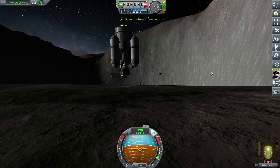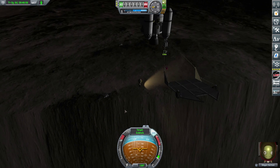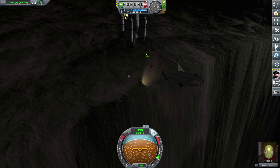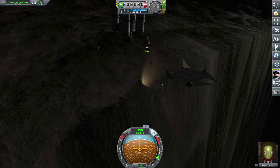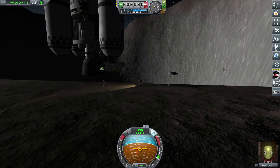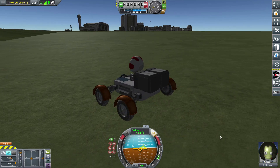Here I'll show you one of those bugs. I was trying to go to Moho and build a little observation platform on the Mohole, but then the ground anchor just popped up above the ground. I reloaded a quick save and when I came back to it, it was just like this. There are actually two of them — one floating on the left holding up the rock itself, and the other holding up the platform — and both are off the ground.